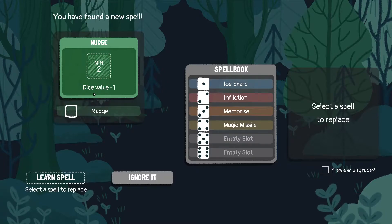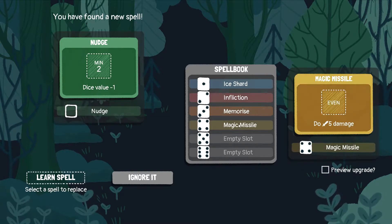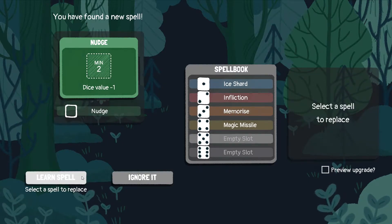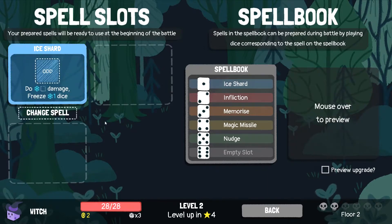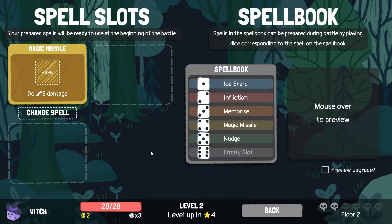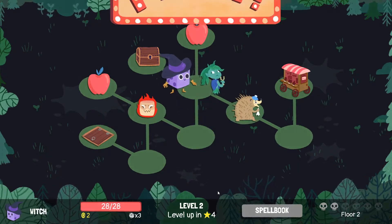Dice value minus one. I'm gonna pause it here, but I'll probably never use it. Actually let me change this memorize to the ice shard, or maybe to the magic missile. Yeah, change it to the magic missile. Which way? Not this way. This way.